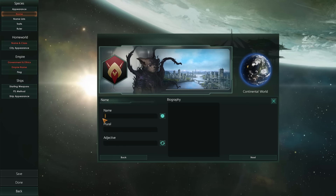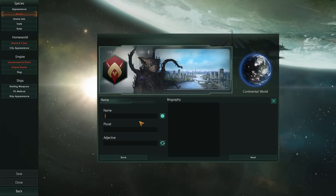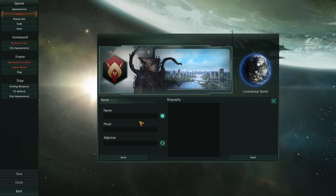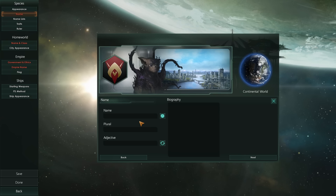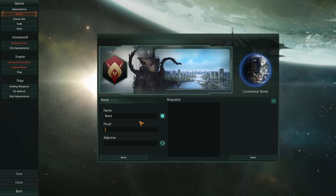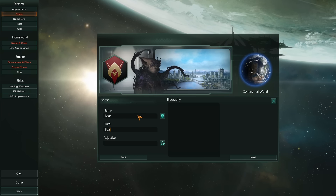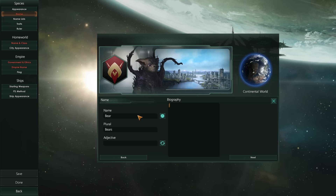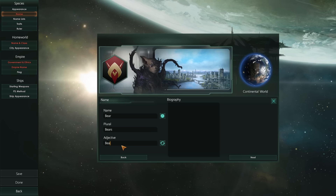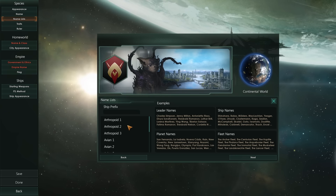I'm going to go over the name. I'm going to go with... no. How about bears? Yeah, bears. Plural. Actually, let's go with bear — and plural is bears — and adjective is bear. I think that would be fine, that's all good. And then we'll set it up from there.